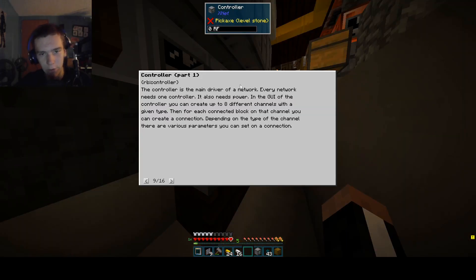According to the book, the controller is the main driver of the network, and every network needs one of these. It also needs power in the GUI. With the controller you can create up to eight different channels with a given type. Then for each connected block on that channel, you can create a connection. Depending on the type of channel, there are various parameters you can set for a connection.